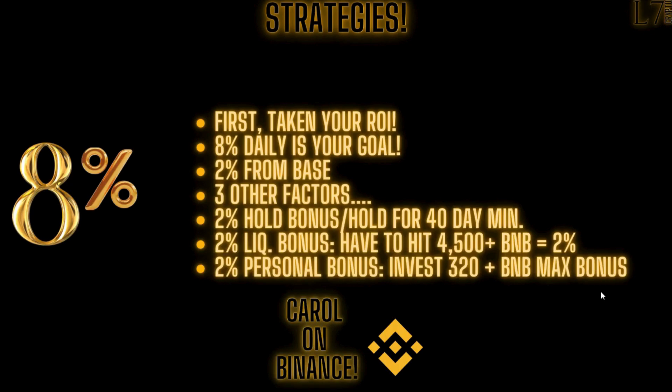Now Carol on ETH/Binance — of course you take your ROI out so you're playing with house money. 8% is still the goal; you have 2% from the base. The hold bonus is another 40 days on Carol on Binance — same as base. Here's the big difference: the 2% liquidity bonus on Binance requires 4,500 BNB. At $250 per BNB that's $1.125 million. The last 2% personal bonus requires you to personally invest 320 BNB into the protocol to max out that bonus. These are the factors you have to take into account to devise your strategy.